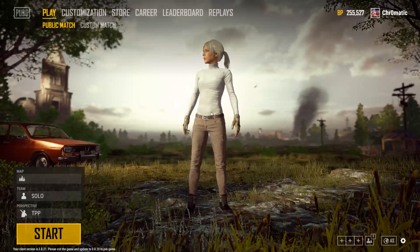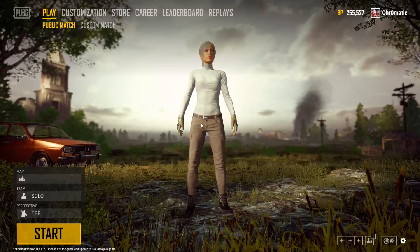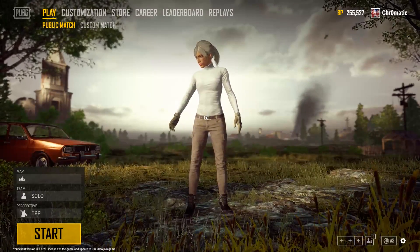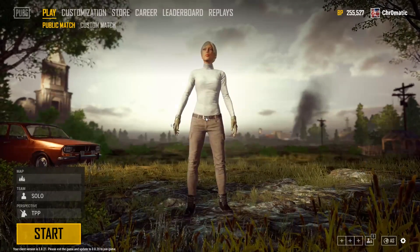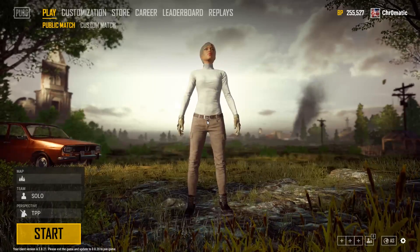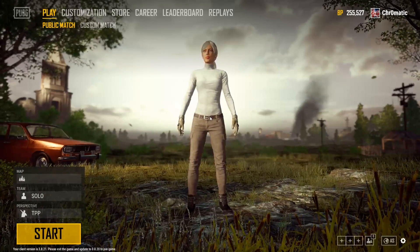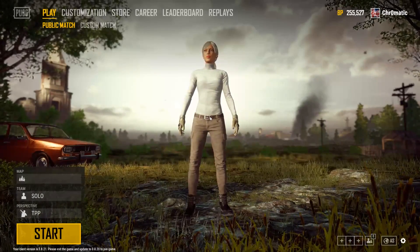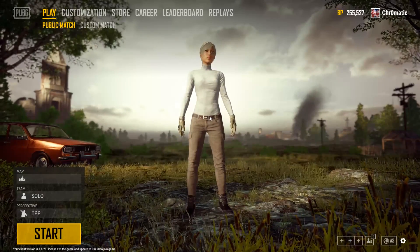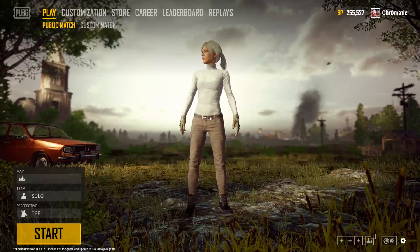What they did here is they essentially took their previous change — where 1.00 was the 70% wrong value and you had to change it to 1.42 to make it 100% to 100% — and changed that so 0.70 is the default and 1.00 is the correct value, to avoid confusion. It was a smart move. They did it while it remained on the test server. This setting is still not in the live server.